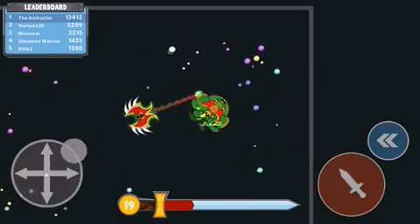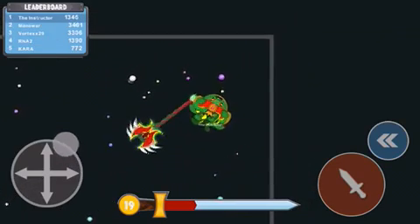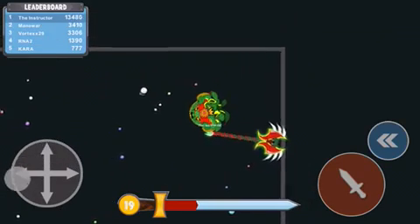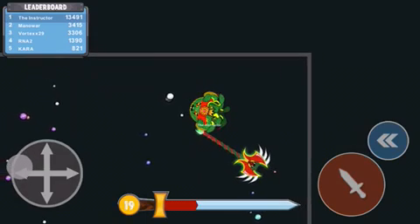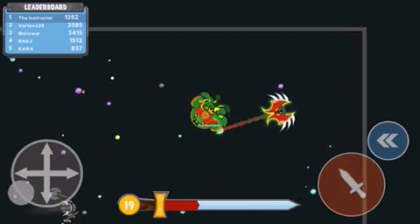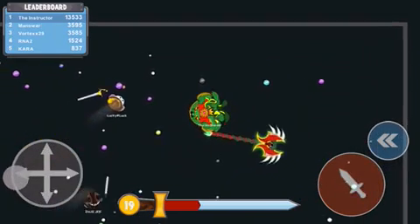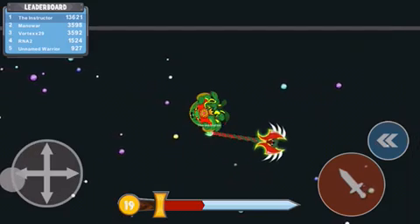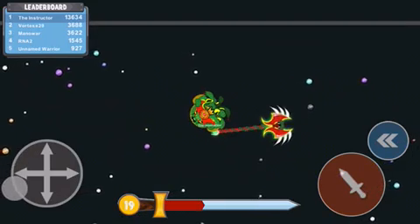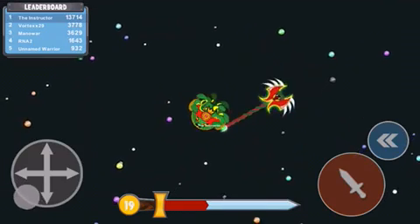It hasn't even taken me that long to get here because you can watch an ad for a 2x booster, so it's super easy to get here. We're going to work our way up to the Apache and something else — we'll unlock that something else at level 21, but next at level 20 we are going to get the Apache.